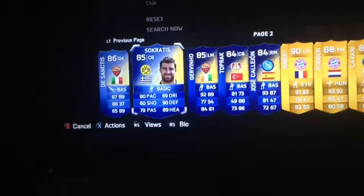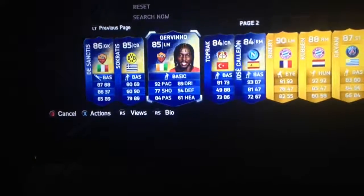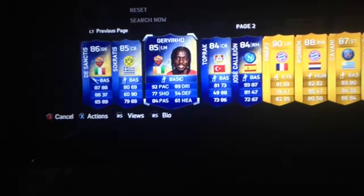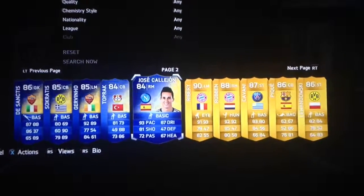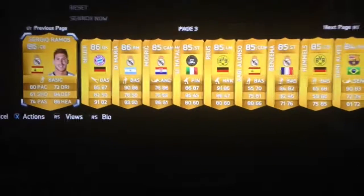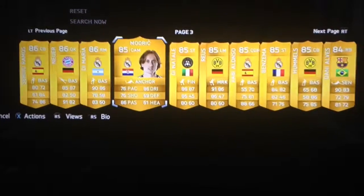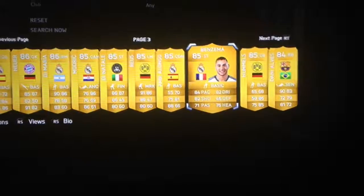Socrates - absolute tank of a defender. Javinho - great pace and dribbling: 92 pace, 89 dribbling, 84 passing. Toprack, another good quality centre half. And then we've got Jose Callaghan, and then just some other players: Ribery, Robben, Cavani, Piquet, Lewandowski, Ramos, Neuer, Di Maria, Modric, Dinatale, Royce, Xavi Lanzo, Benzema, Hummels and Danny Alvarez.